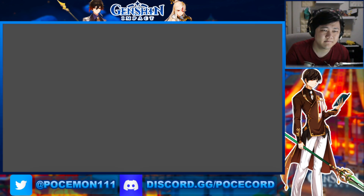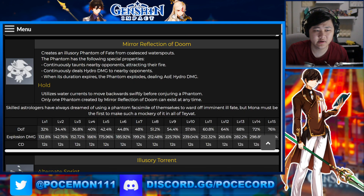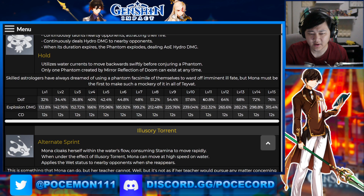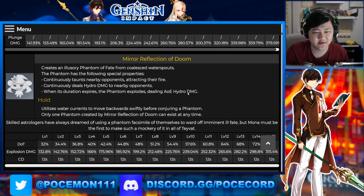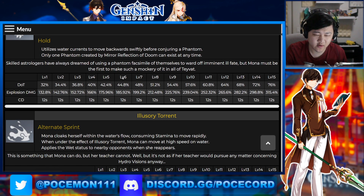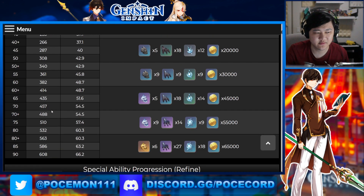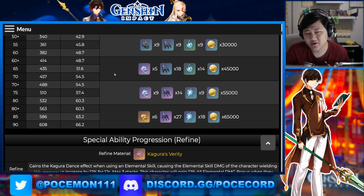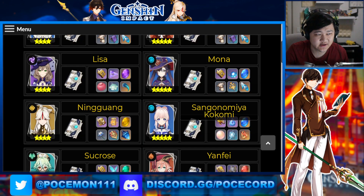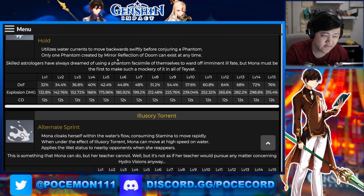Mona — depending on your Mona build it could be nice, not that you could get too much out of the E. You're not really getting too much out of the passive, but if you're running a nuke Mona, the straight up crit damage and base attack would definitely be nice. Although is it that much worth it if you have a higher refinement Widsith versus an R1 Kagura's Verity? It really depends on the calcs once we 100% get this out. Could be an interesting option for Mona.